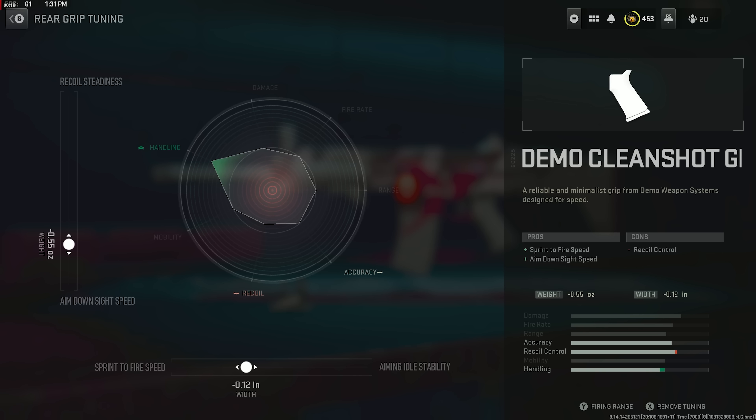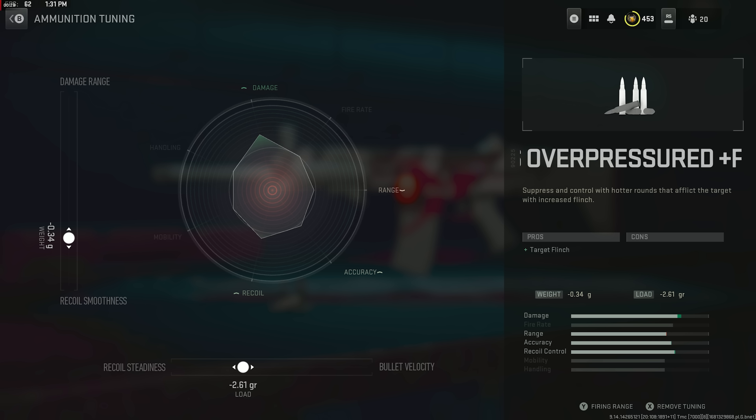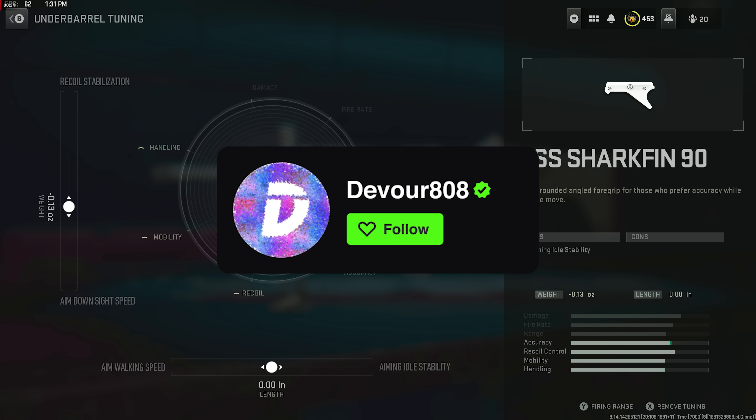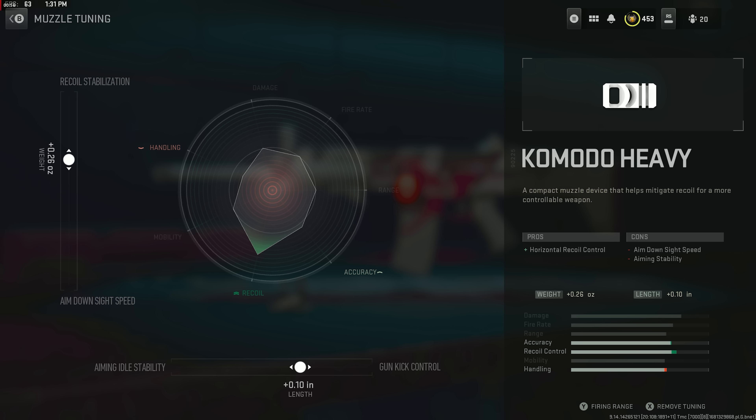Here we have the best TAC-56 to be rocking in Modern Warfare 2 Season 3. This thing has absolutely zero recoil, and it also makes the enemy team flinch by using over-pressured bullets — making you even harder to hit. As long as you hit them with one bullet, their gun starts moving off target. So whether they're using the TAC-56 or not, most likely you're going to come out on top of the gunfight. If you'd like to see gameplays like this done live, follow me on Kick — I stream for a minimum of six hours every other day. Peace and love, babies — hope you guys enjoyed today's video.